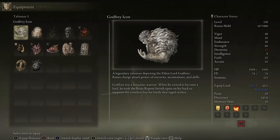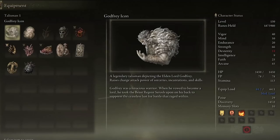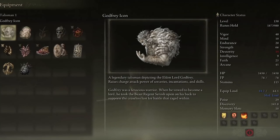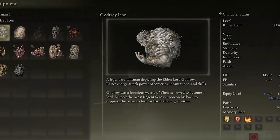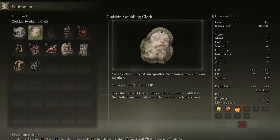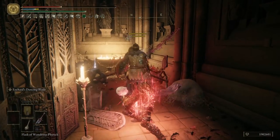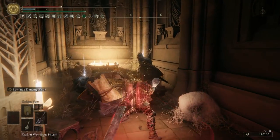If you are not interested in using the Lord of Blood's Exaltation and the White Mask, you can use the Godfrey Icon. It increases your damage by 15% every time you fully charge a weapon. The Goddeskin Swaddling Cloth Talisman is a very cool addition to quickly generate a considerable amount of health every time you cast Aeonia's Dancing Blade.